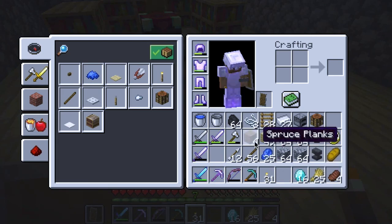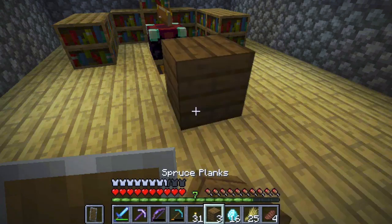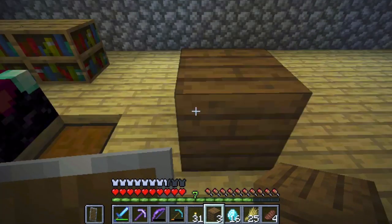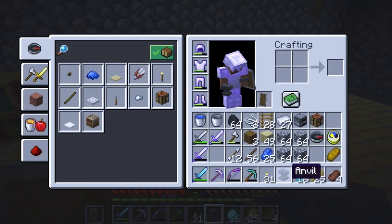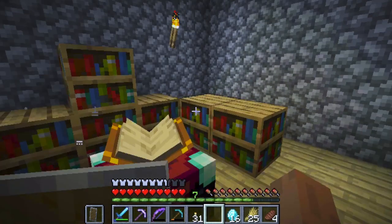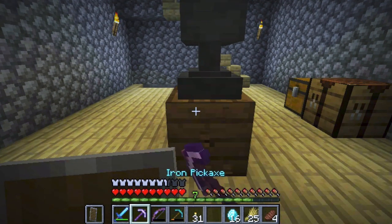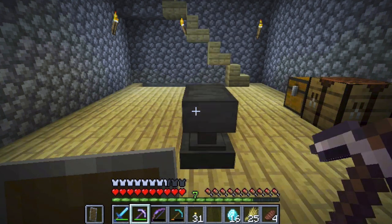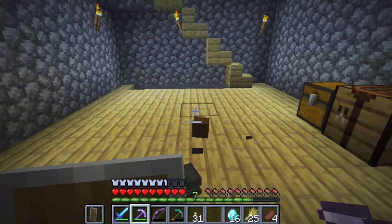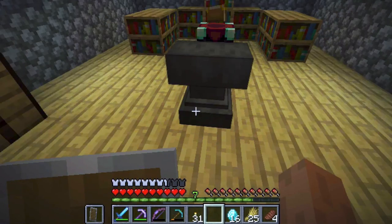I'll move this up here just so there's a little bit of contrast — I'll use the darker spruce plank, which kind of goes with the bookshelves. I'll place the anvil there and let's see what kind of powers... Whoa! Do I even need to put it up there? Maybe not. Yeah, I'll just put it here. I didn't realize it was that tall.